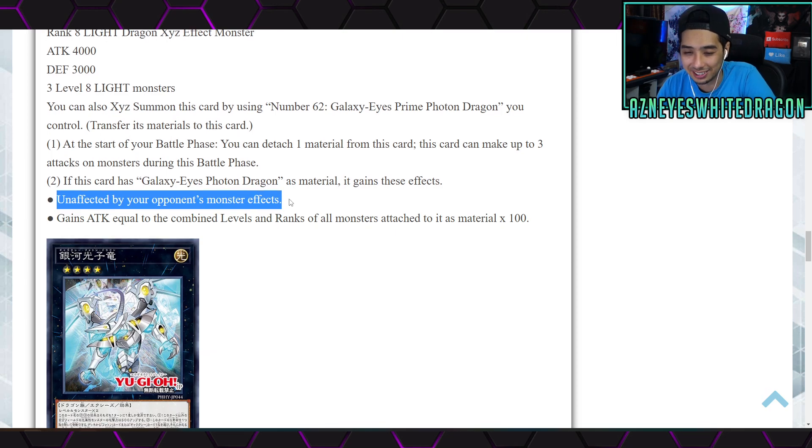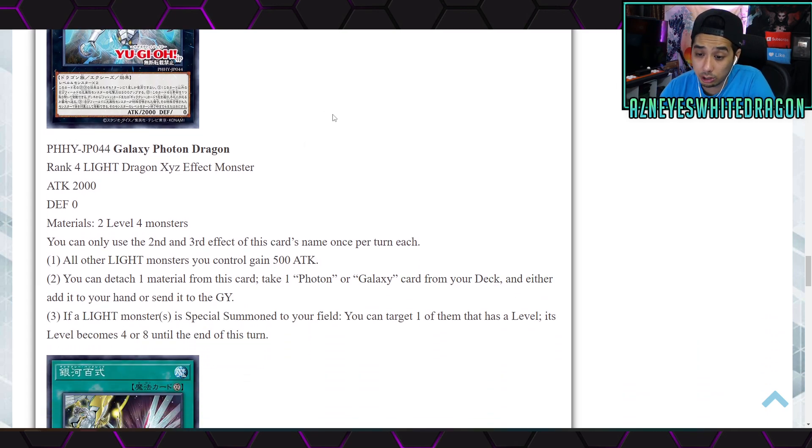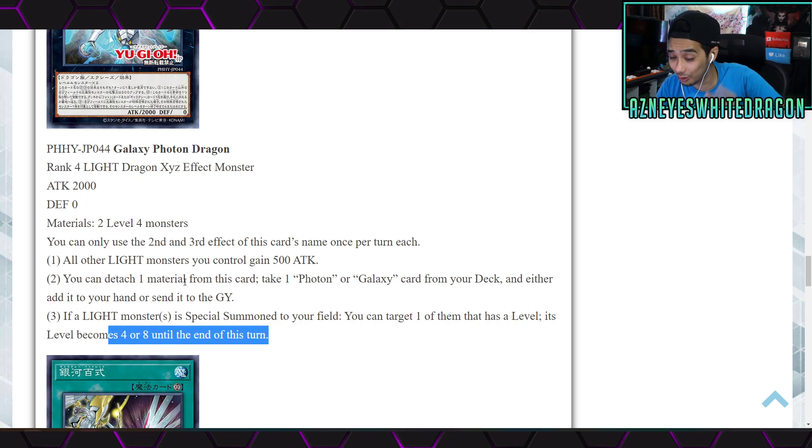Next we have Galaxy Photon Dragon, a Rank 4 Light Dragon Xyz effect monster with 2000 attack and 0 defense, requiring two Level 4 monsters. You can only use the second and third effects once per turn each. The first effect: all other Light monsters you control gain 500 attack. The second effect: detach a material to take a Photon or Galaxy card from your deck and either add it to your hand or send it to the graveyard. The third effect: if a Light monster is special summoned to your field, you can target one of them — its level becomes 4 or 8 until the end of the turn.